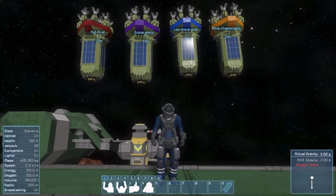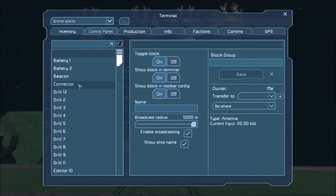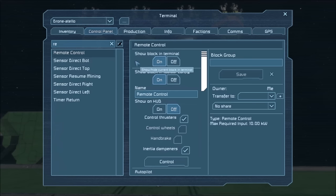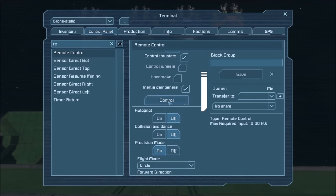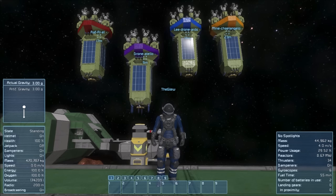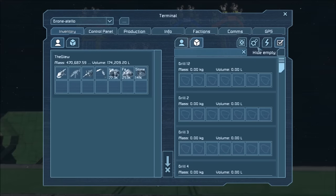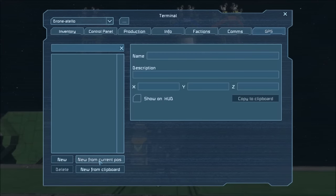I'll demonstrate by taking control of Droneatello. Make sure your connector block is turned on, access the remote control, and seize control of your drone. Now that your drone is docked with the station, access your GPS, create a new waypoint from current position, and we will call this our dock waypoint.